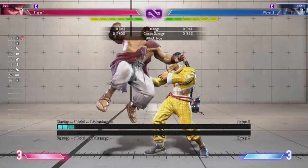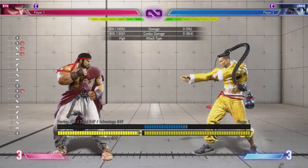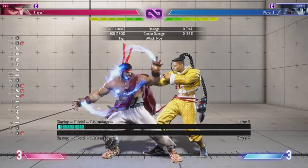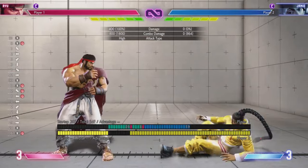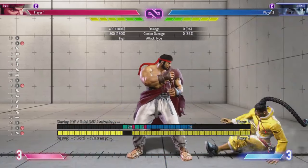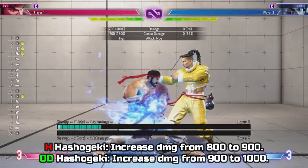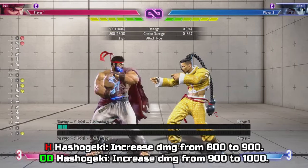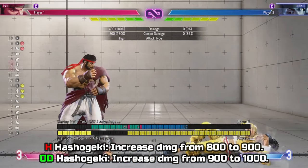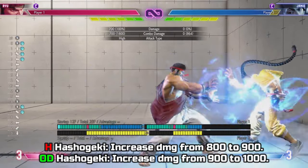Now let's get through this one quickly — his heavy and OD hashogeki, his new moves this game. Again a damage consistency thing: I'd like his heavy hashogeki to go from 800 up to 900 damage, and his OD hashogeki from 900 to 1000 damage. Much like what I said with his OD tatsu, it's just a damage consistency issue.